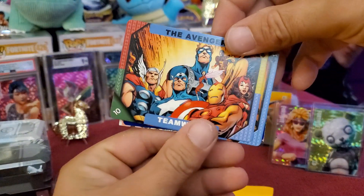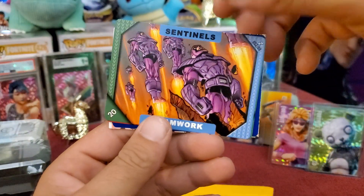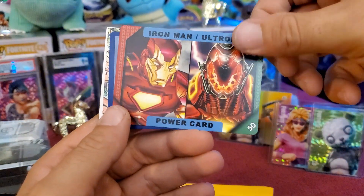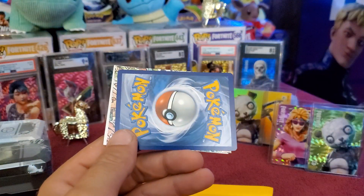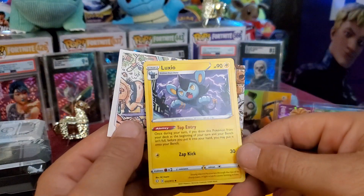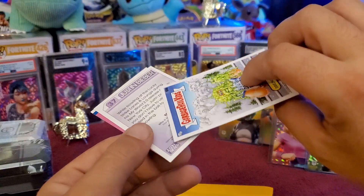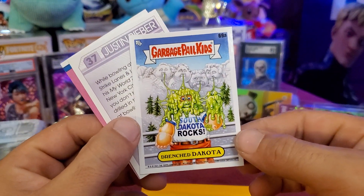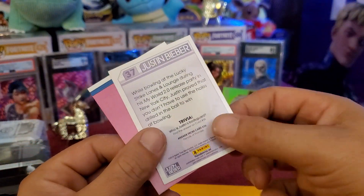We got the Teamwork Avengers card, Sentinels, Teamwork and Iron Man — the backs just look like Marvel. But we do have a Pokemon card — Luxio! That's funny. And this looks like Garbage Pail Kids — Drenched Dakota getting snot all over them.